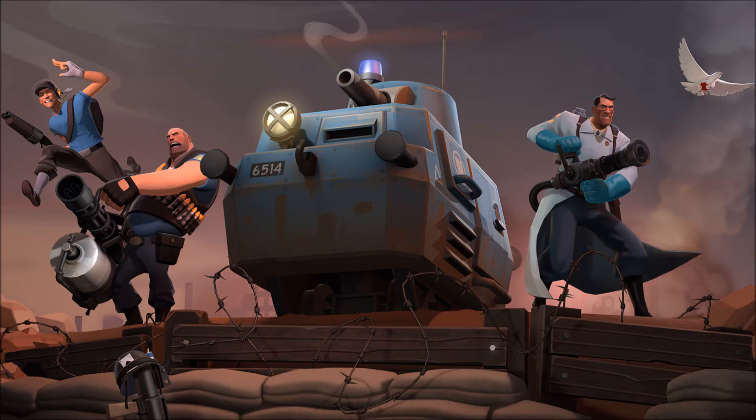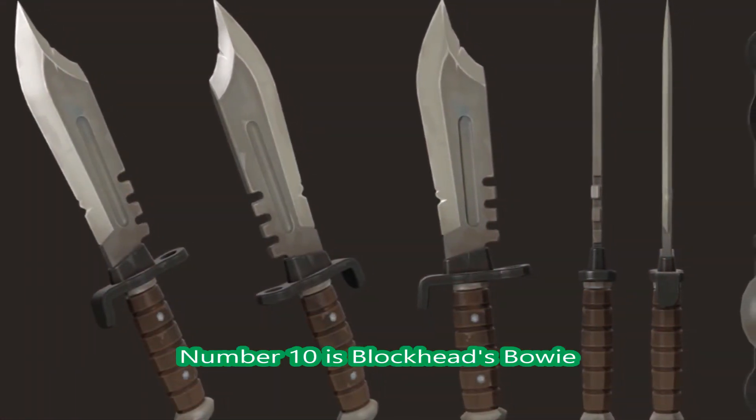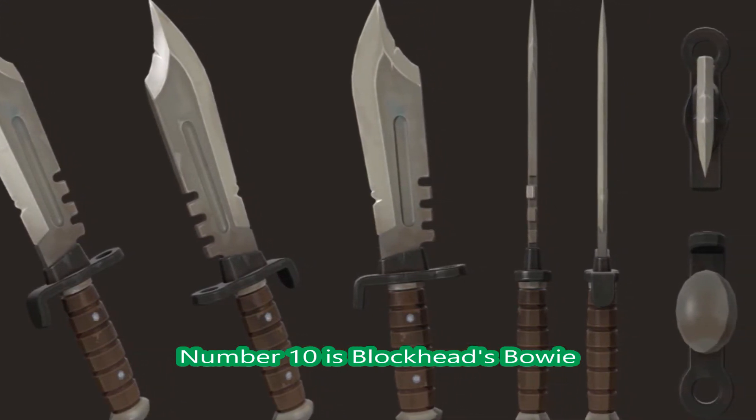So let's look at these weapons, shall we? There are some good ones, I have to admit — very nicely made. Starting out at number 10 is Blockhead's Bowie, a soldier melee weapon.